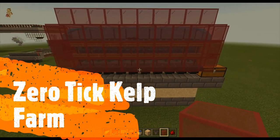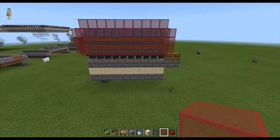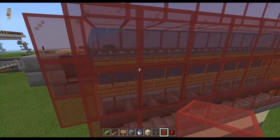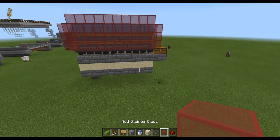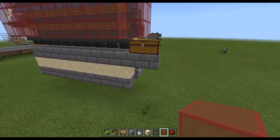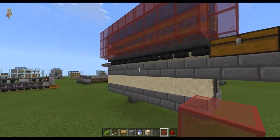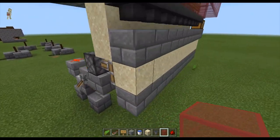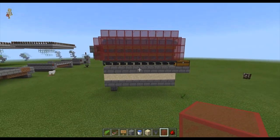Welcome to our video. In this video we're making a zero-tick kelp farm. It's super efficient — it does roughly 80,000 stacks per hour, which is insanely quick. Right now I have nothing in it, so when I start making this we're going to turn it on and see how much it gets, just to prove to you guys that it works.